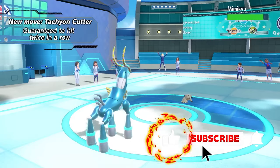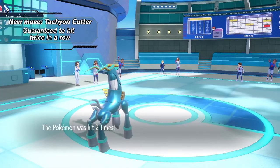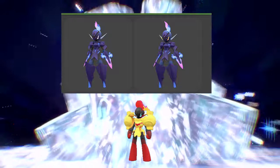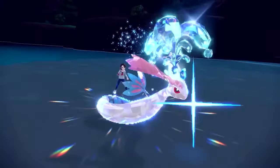Today I put together a list of 10 shiny Pokémon in Scarlet and Violet that have the worst shiny designs. The first one has to be Armarouge and Ceruledge. These are like two amazing Pokémon — the designs are amazing, debatably one of my favorite Gen 9 Pokémon — but their shiny forms are just terrible.